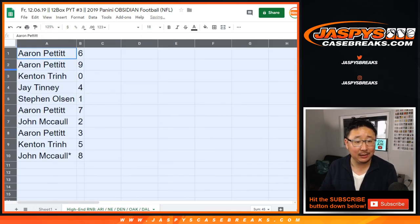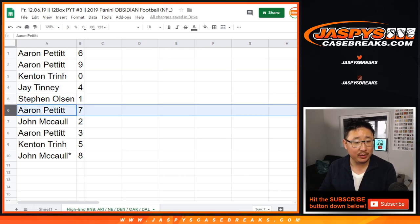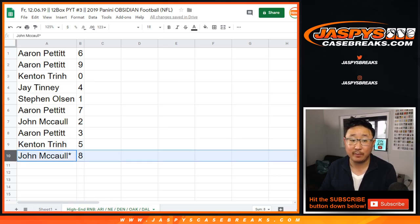Aaron with six and nine. Kenton with zero — you'll get any and all redemptions for those teams, including one-of-one redemptions. Jay with four. Steven Olsen with one. Aaron with seven. John with two. Aaron with three. Kenton with five. And John, Last Pot Mojo, eight.